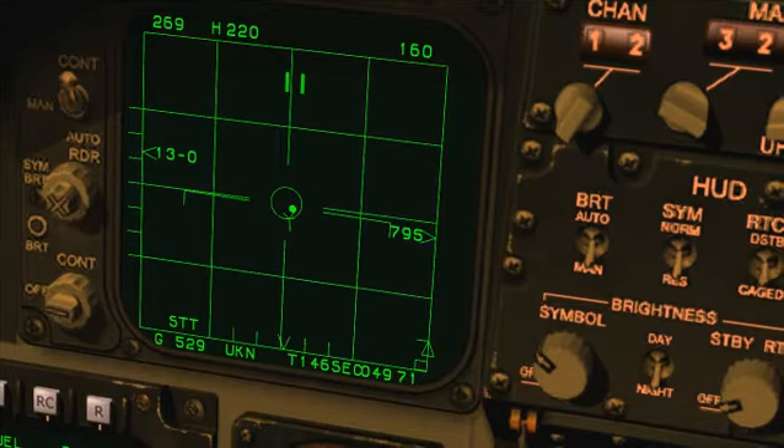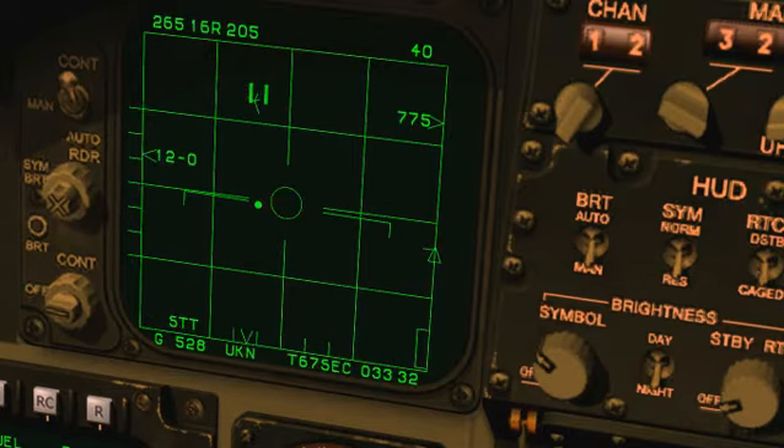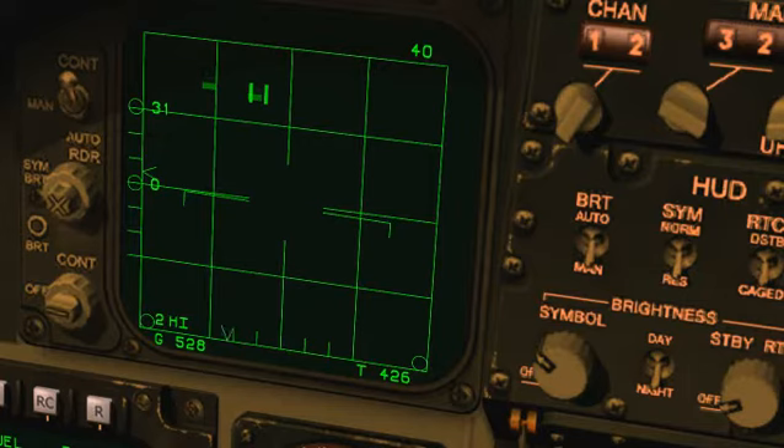Break lock. Knock the range scale back down with the plus key - 80, again, 40. Another quick lock on this guy - altitude and everything else still looks the same. Break lock again so we keep an eye on the bigger picture.